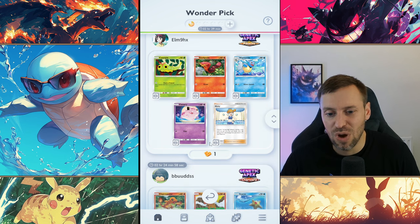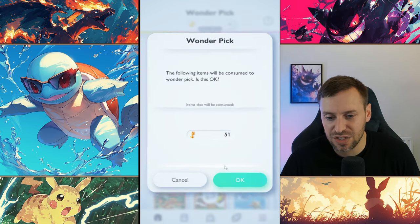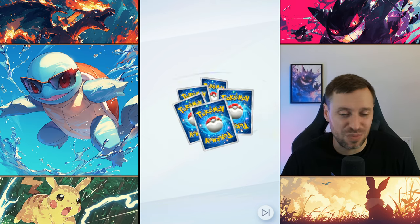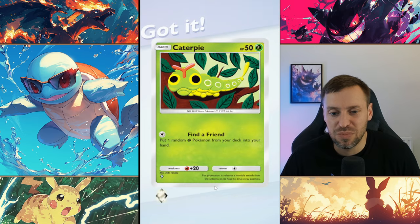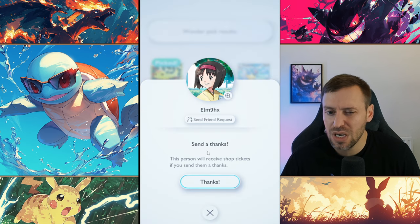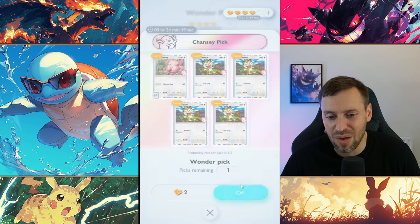We're going to go for Misty as a priority. I've got tons of hourglasses — let's pick up five. The technique I like to use is pretty simple: I always click the top-left corner. There's no guarantee with Wonder Picks but it's been good to me. My account is probably two to three weeks old now and I've picked up some amazing legendaries from this, so it's definitely worth doing.